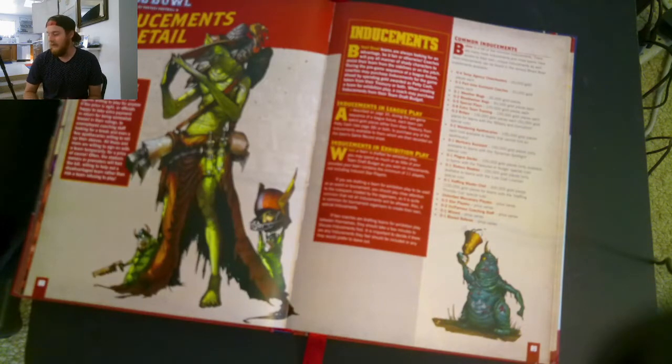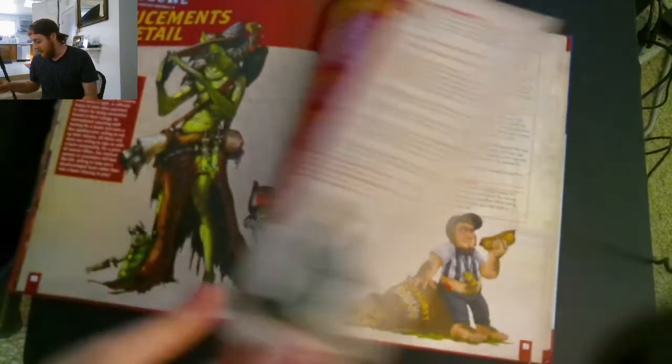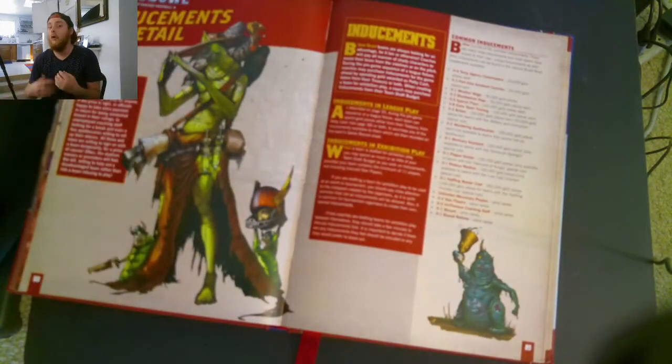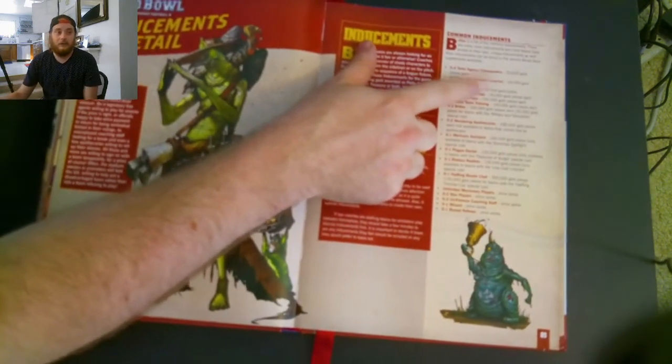The weather mage is kind of undervalued at only 30 gold pieces, but it can be very beneficial. If someone needs to make a couple of rushes, you can make a blizzard. It's not guaranteed — you roll 2d6 and apply modifiers. So if I roll a 4 and want very sunny, I do minus 1 and it's a 3. If I wanted sweltering heat I do minus 2. Or if I want perfect conditions I give it plus 1. It depends on whether the weather is in your favor. Really undervalued — 30,000 gold pieces. Pretty good.